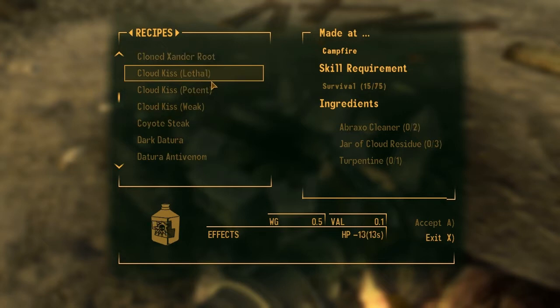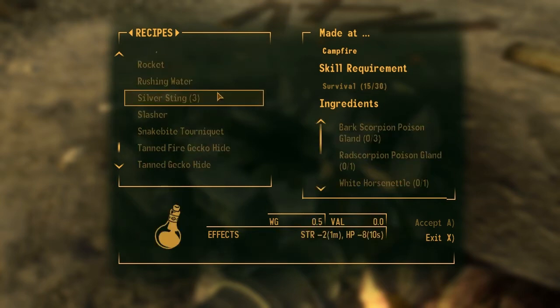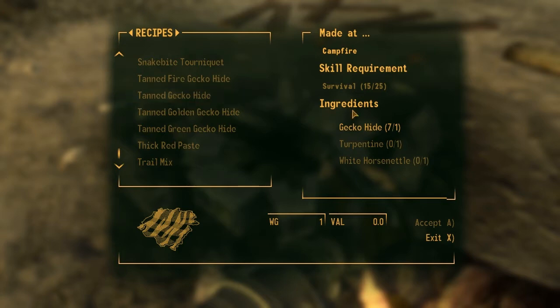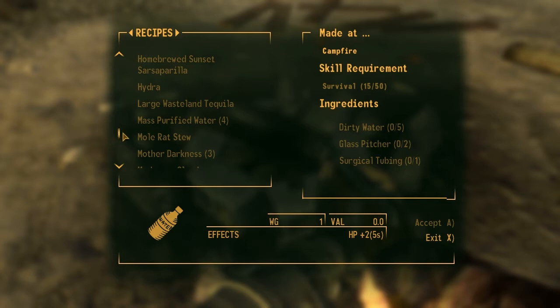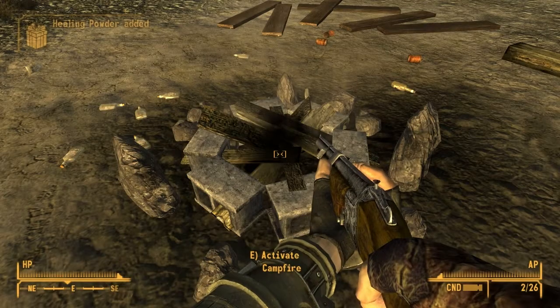Cloud kiss? What are these things? What do you need to do this? Turpentine, white horse nettle, and a survival skill. If I did that I could probably actually make money from that.